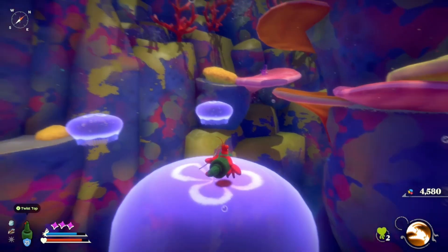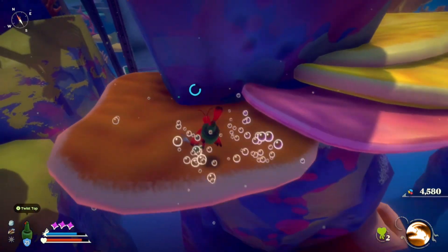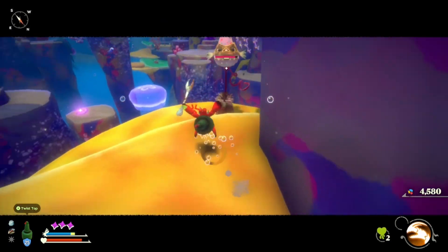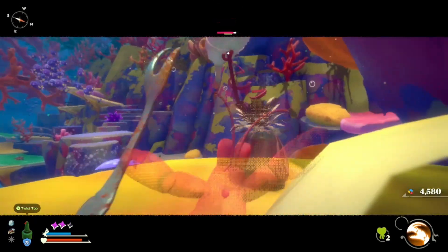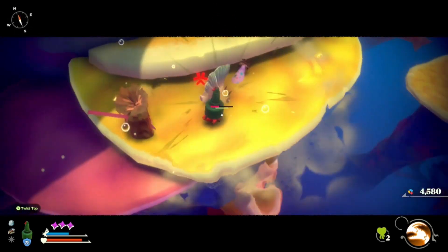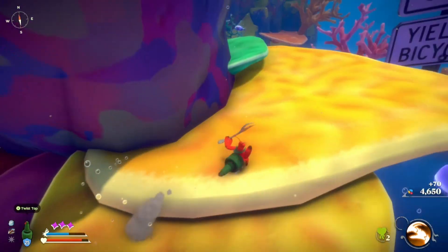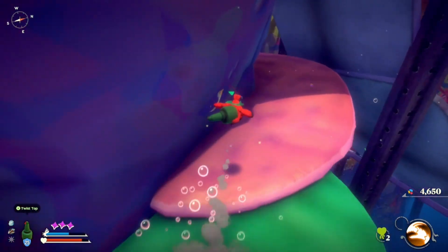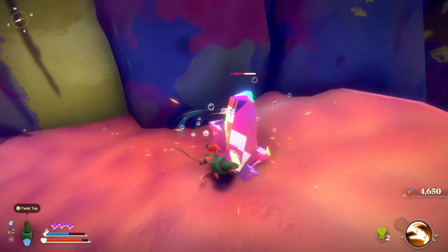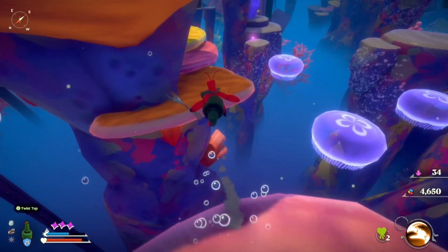It looks like there is a way there, but I want to go over this way because I see a crystal. I wonder if I can go up and around this way. All right, how much do we have now — 34. We definitely have enough for the skill that I want, which is really good.